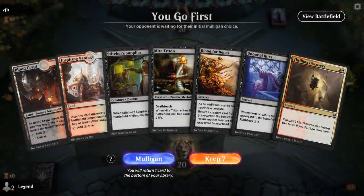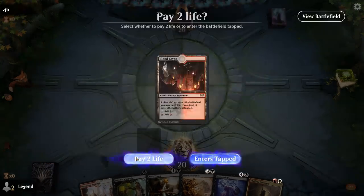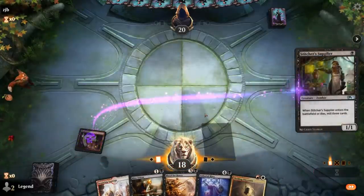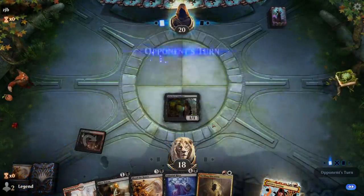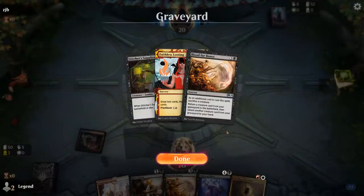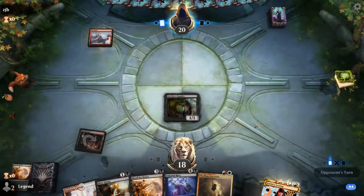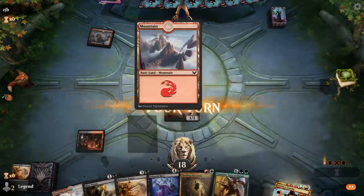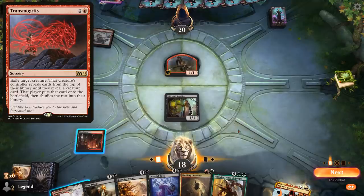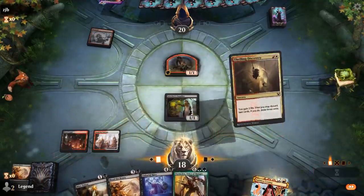We're on the play with a nice opening hand — Supplier and Triton to fill the graveyard, and Rites which we can discard to Discovery to reanimate on turn 4. We're looking for some Praetors to reanimate here. Faithless Looting can be flashed back. Opponent plays turn 1 Satyr's Cunning, so it might be a Transmogrify deck. We want to make sure we hit our land drops and are actively interested in discarding Rites and Vorinclex anyway, so let's Discovery.